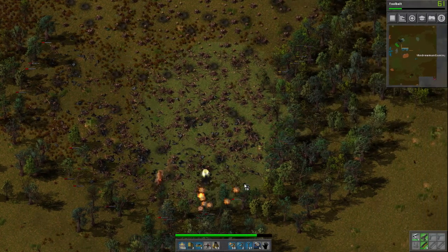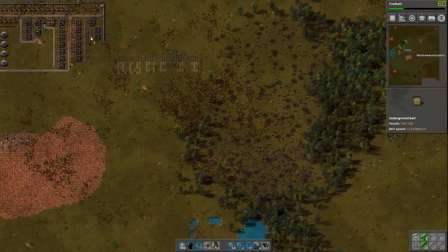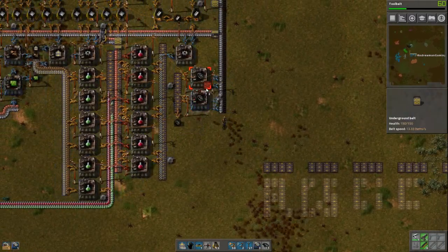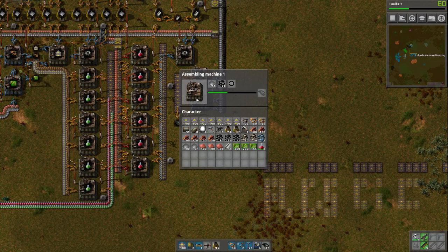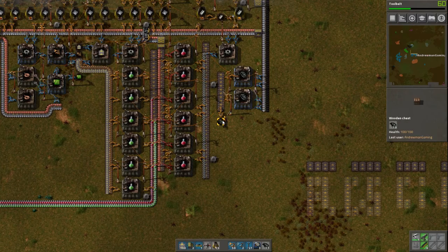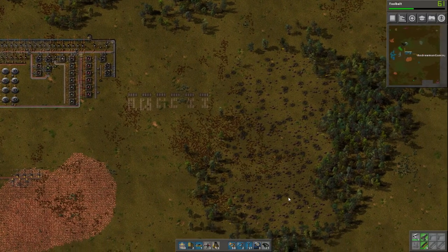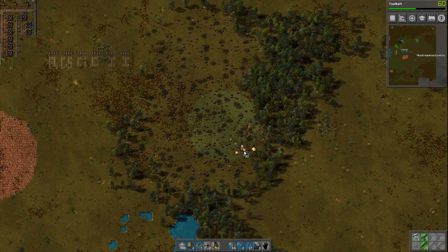We can actually set up another grenade factory if we want to. By the way, I'm going to upgrade these inserters from gray to blue — that's how the gray one works and that's how the blue one works: slow versus fast. And that is exactly what we want. Speed is key after all. Let's move back to our forest that we've been destroying. Sorry forest — you have to go, you're in the way.